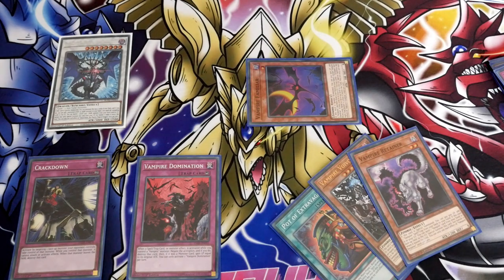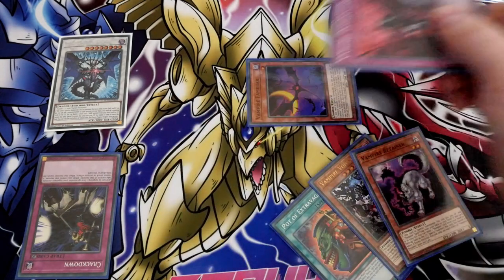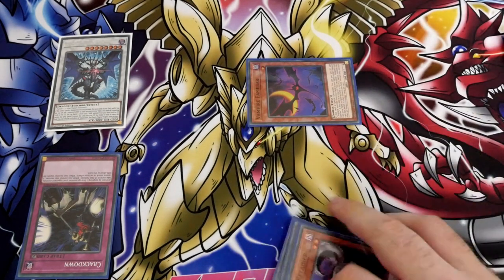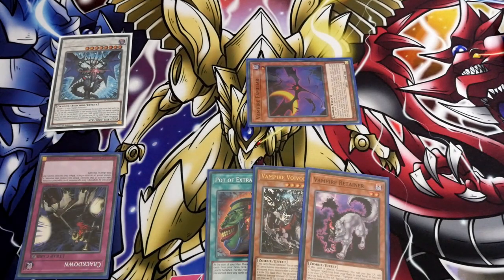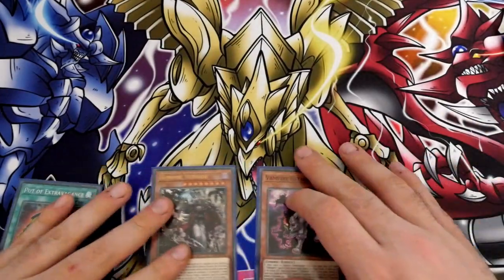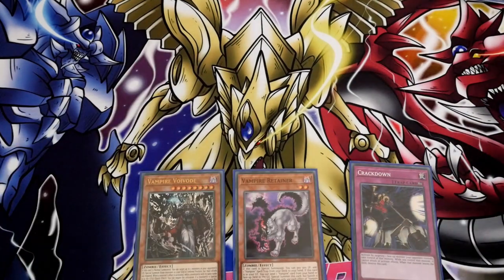In this example, we'll play through what we've got. We're going to Crackdown and interrupt one of our opponent's cards, and we're going to Domination and negate one of our opponent's other cards as well. Obviously if Familiar gets destroyed, it is what it is. Keep in mind, if it was a monster card you negate with Domination, you'd gain that much life points — that's kind of nice. This Retainer's banished. So then what you do from here is, even if your board gets cleared, you've already stolen one of your opponent's monsters via Crackdown.